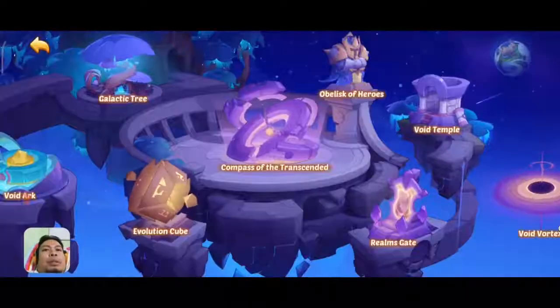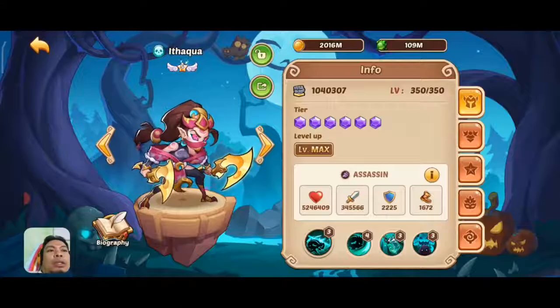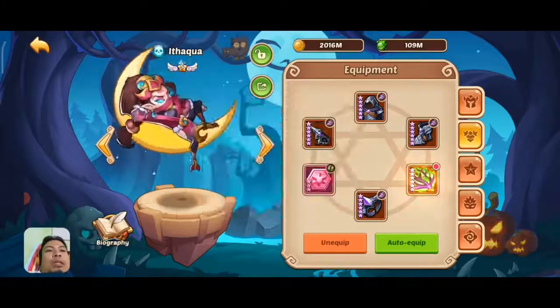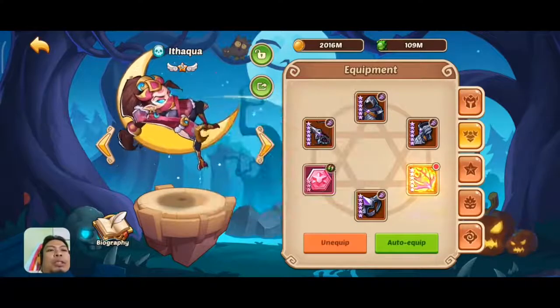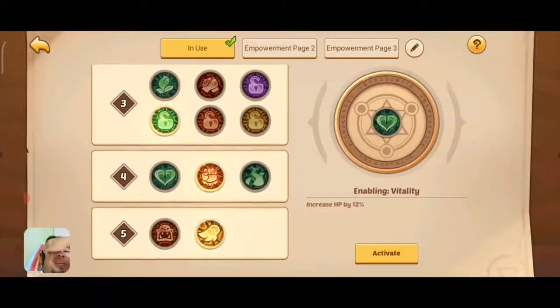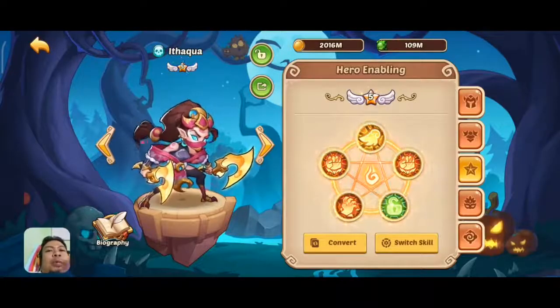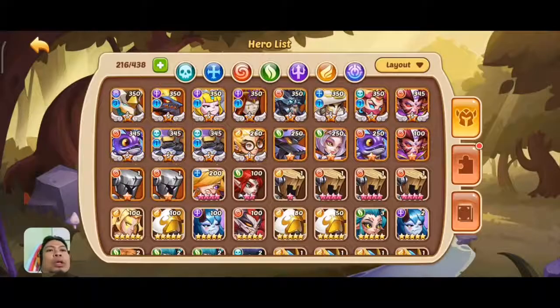My lineup is going to be composed of an Itaqua. This Itaqua has a full assassin suit with antlers, cane, scale damage, attack, attack stone, and she's running a full red with control purify — this is for the stun of the enemy.